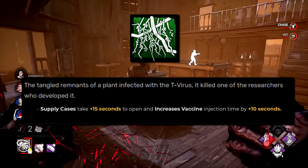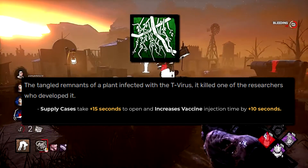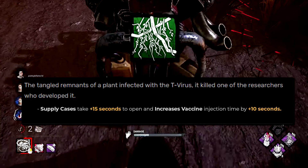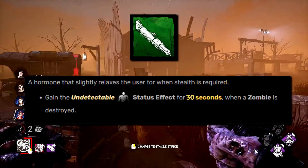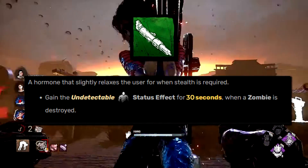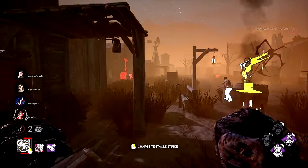Plant 43 Vines increases supply case opening times by 4 seconds. I've put steroids in it: supply cases now take 15 extra seconds to open and the injection time for survivors to use a vaccine is increased by 10 seconds. The Serotonin Injector gives you undetectable for 15 seconds when a zombie is destroyed — one of the better ones, so I've simply doubled it to 30 seconds, making it much more viable for surprising survivors.